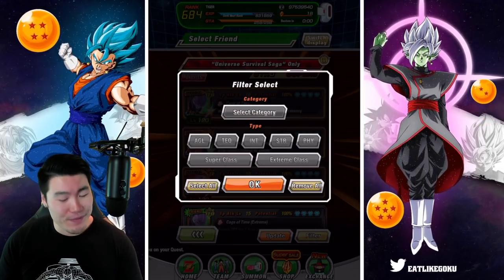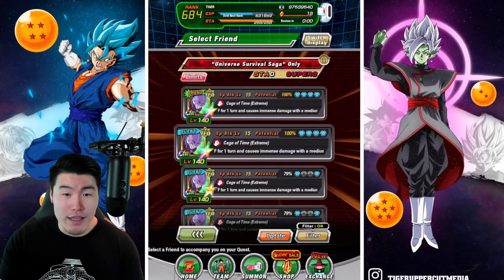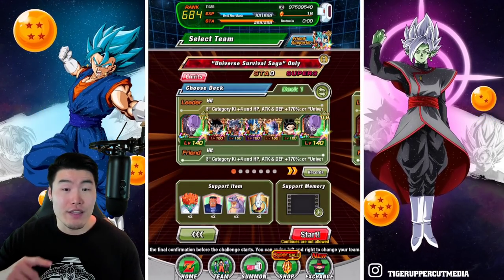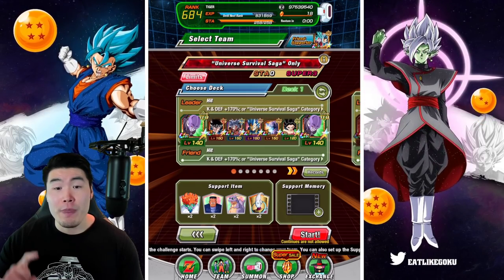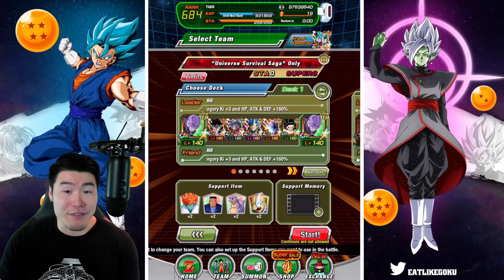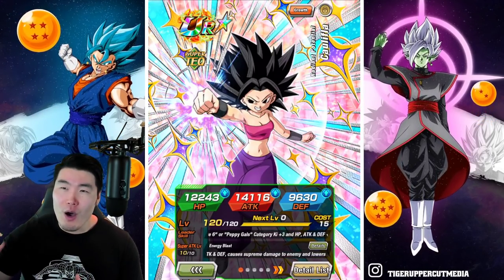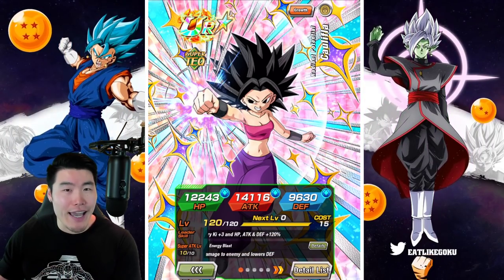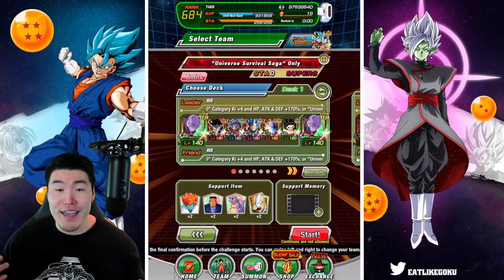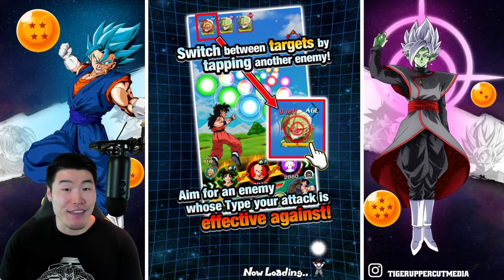I think we'll be okay, I think we got this. So with that said, let's find a Rainbow Hit friend here. That one's fine. The rest of the team consists of the STR UI Goku, the AGL UI Goku, the INT SSB Vegeta, Max Power Master Roshi, and Tech Caulifla, who is basically going to dodge every single attack for us, because I think all the enemies on this stage are in the Universe Survival Saga category. She's going to save us from taking a lot of damage.